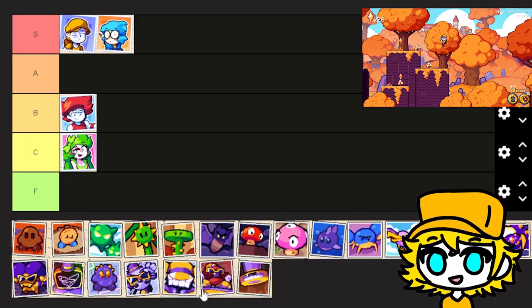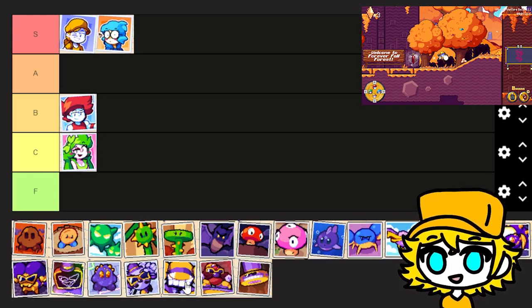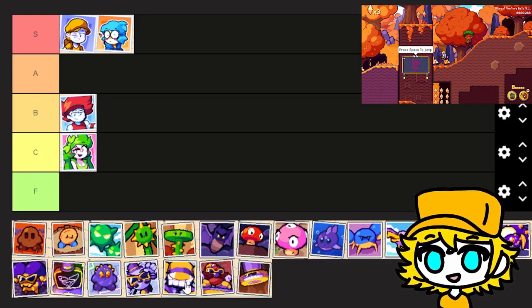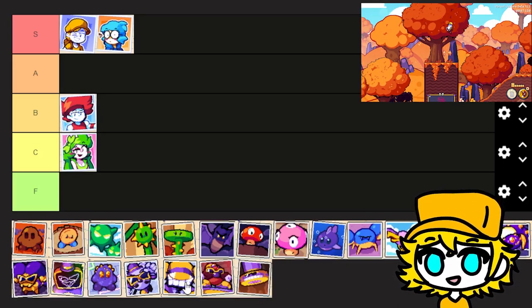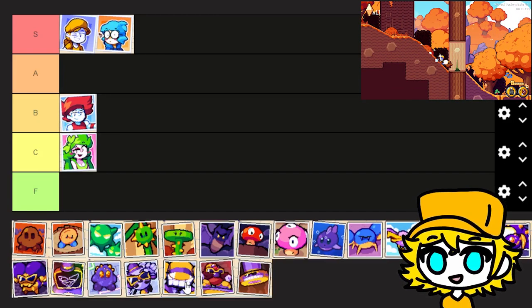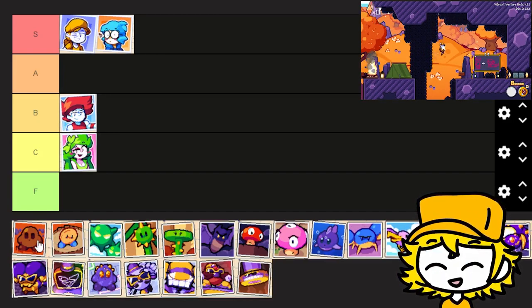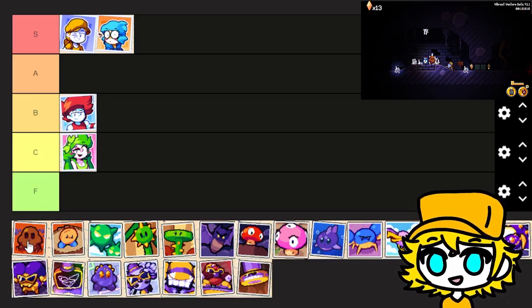Next up, we have the enemies for the game, starting off with Leafy. Leafys don't really get in my way a lot — they kind of do their own thing. Usually I hop on them to continue my momentum. So overall, for me, they're pretty good. I don't really bump into them at all or have any problems with them. Honestly, it's kind of an A.